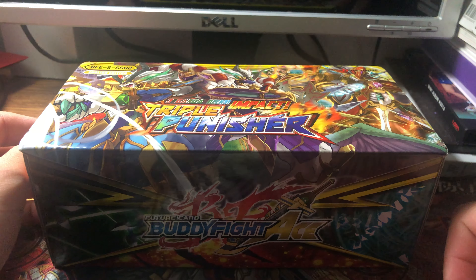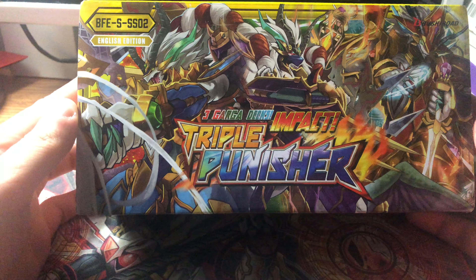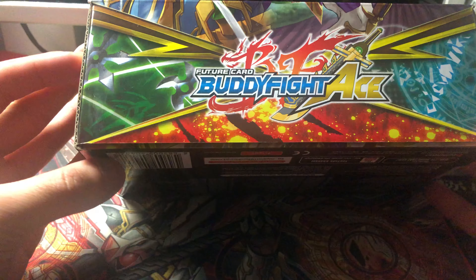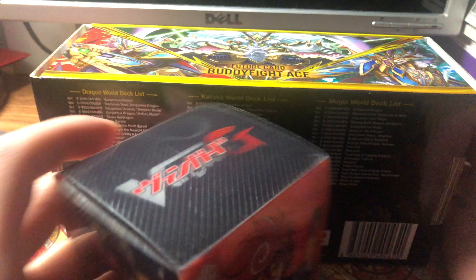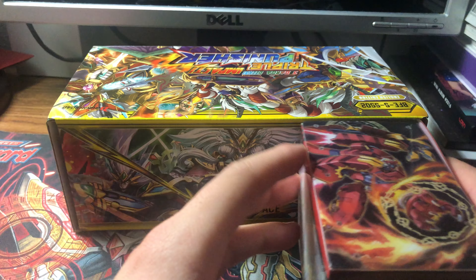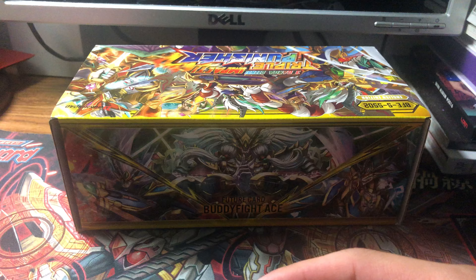This is the three Garga Decks Impact Triple Punisher start deck for Future Card Buddy Fight Ace, which comes with three decks. It's a little bit of a deck box and deck holder thing. Here's a quick size comparison — it's about the size of two to three of the bigger Bushiroad boxes. I'll open it on the side.